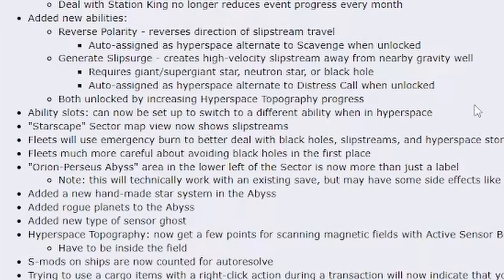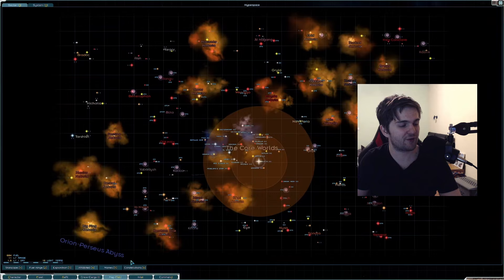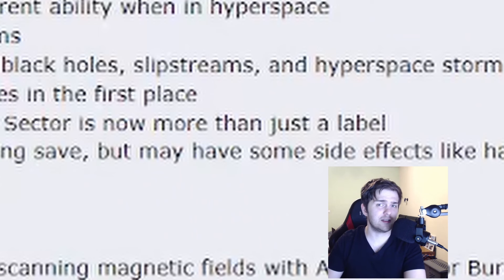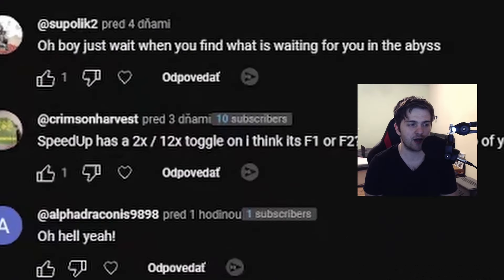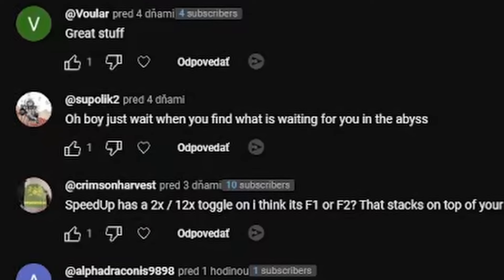Later in this patch you will see some buffs to slipstreams as well. AI will be better at using emergency burn. A new area at the bottom left corner will be added — not just a label, but also a new handmade star system. I'm actually super excited for the abyss because I haven't seen it yet, and it's really hyping me up. I'm looking for the spooky stuff.